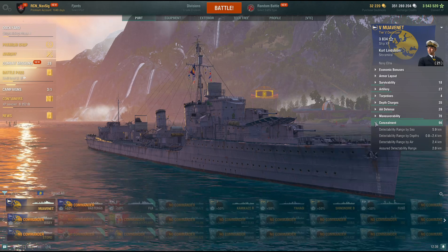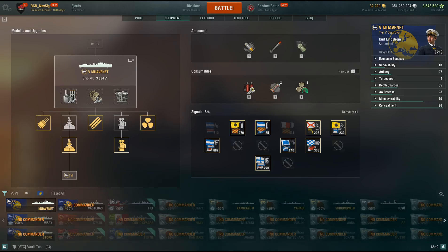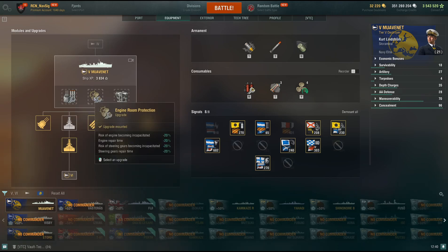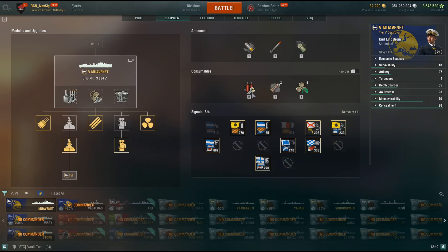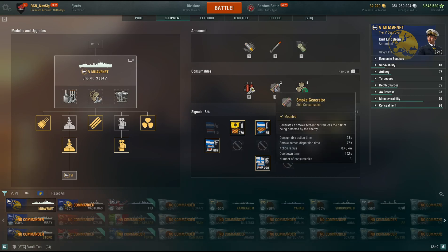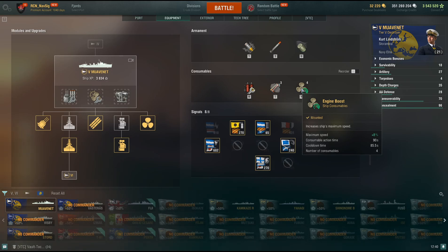For equipment I take main armament modification and engine room protection. I also take aiming systems modification because you're going to be firing mostly at range. Slots 5 and 6 are pretty standard. Repair kit, smoke — good at 23 seconds when you want to disperse it, lasts 77 seconds. Speed boost gives an extra 8%, puts you over 40 knots, lasts a minute and a half — it's great.